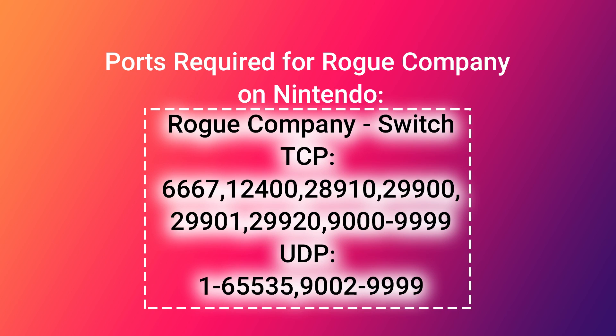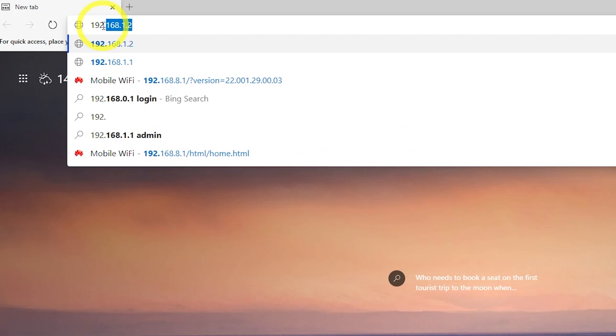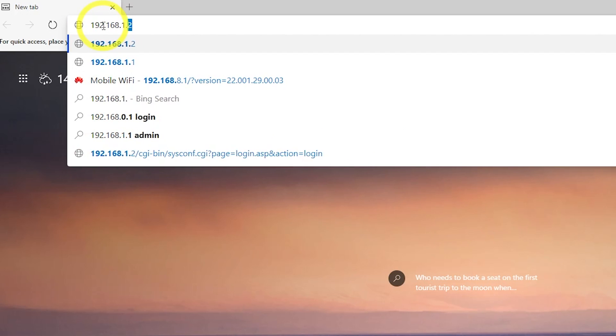These are the necessary ports for playing Rogue Company on Nintendo Switch. They need to be open for at least TCP or UDP. Write the port numbers down, then go to your router settings. If you don't know your router's IP address, Google your router model to find it.